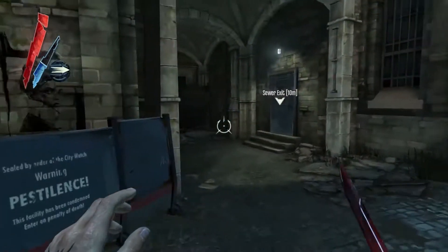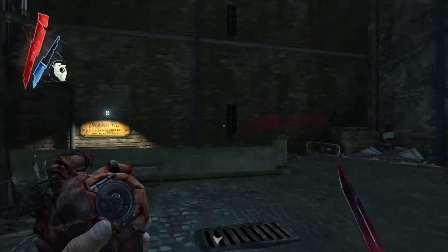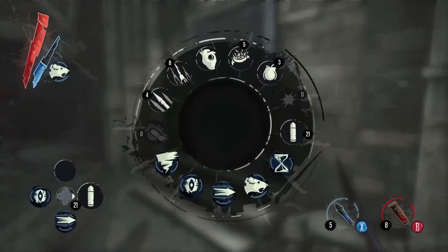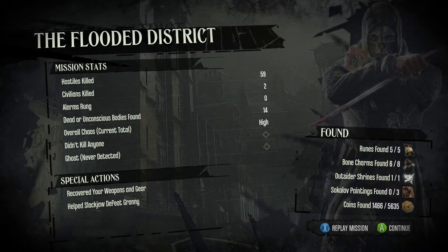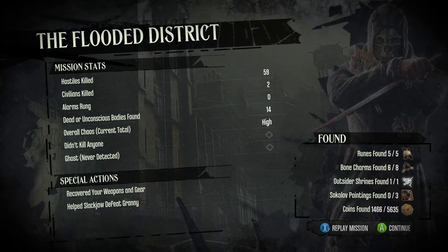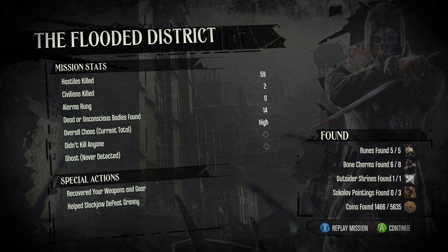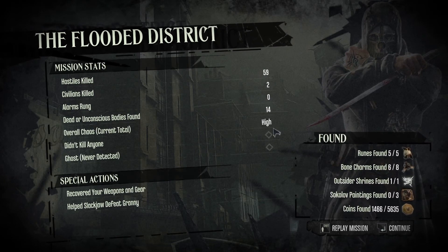Let's get Blink on — it seems we got all of the stuff. We only got six out of the eight bone charms available, but we got the five runes, so that's the most important thing. Okay, well guys, that's all we've got time for in this episode. Thanks very much for watching, and I'll see you next time.